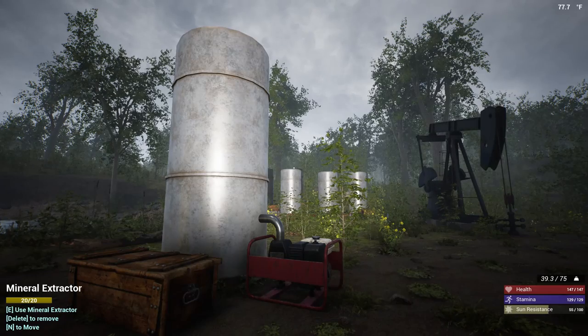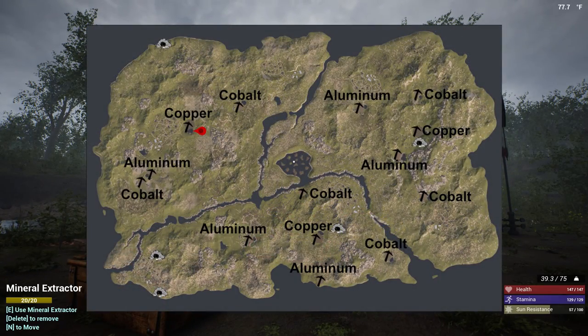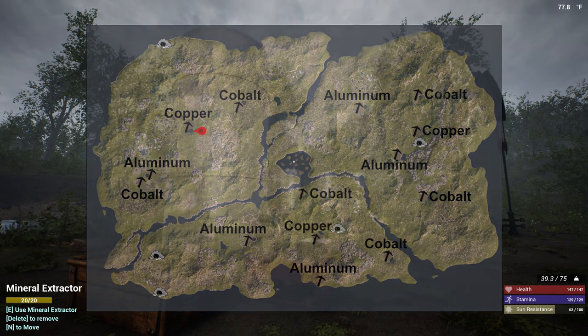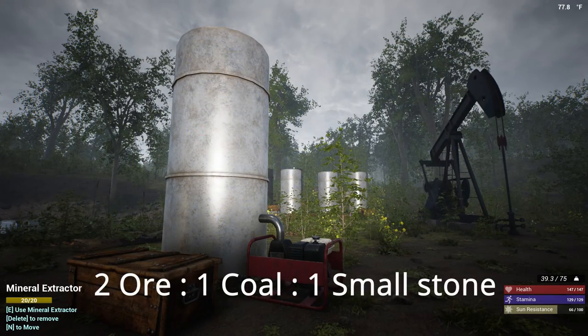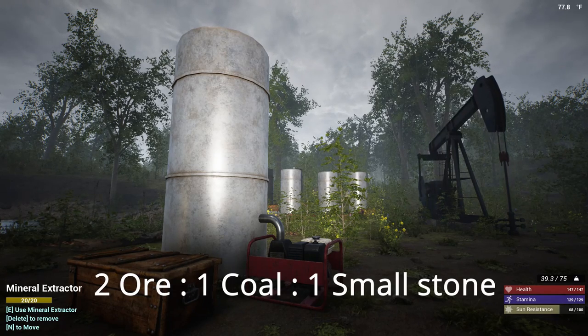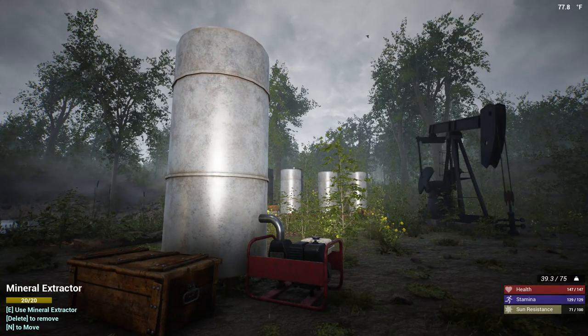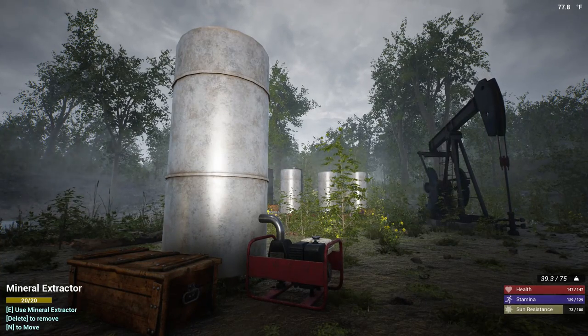There are three main ores that will be mined with the mineral extractor. Aluminum, cobalt, and copper are what will be mined in the cleared-out dirt sections of the map. Besides each ore, the extractor will also pick up coal and small stones — for every two ore that the mineral extractor picks up, you will get approximately one coal and one small stone. If you place an extractor in a grassy area, it will mine iron ore, iron fragments, as well as small stone.